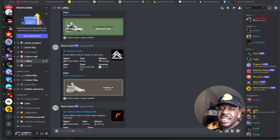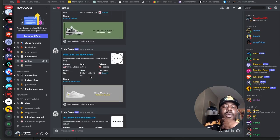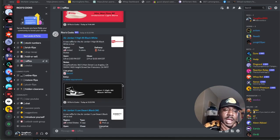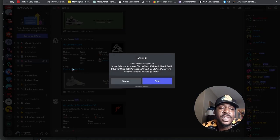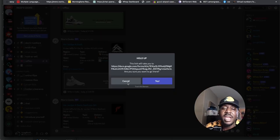We're inside Rico's Cooks, my cook group, where we provide drop information. As you can see, this is a list of all the raffles — any possible raffle you can enter for a sneaker, we have it. There's quite a few raffles already available for this shoe. For example, here's a Sneaker Room raffle you can enter just like this. By doing that, you're going to be able to hit on a lot of sneakers because it's a numbers game.